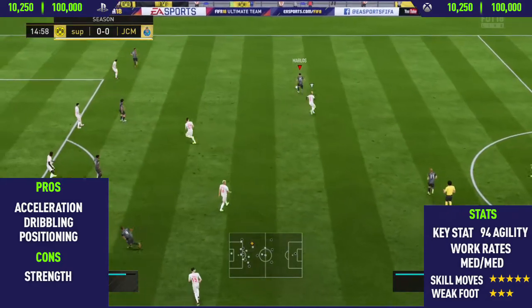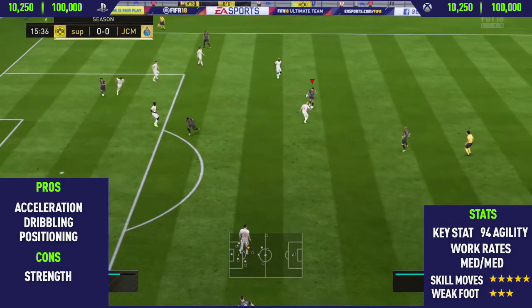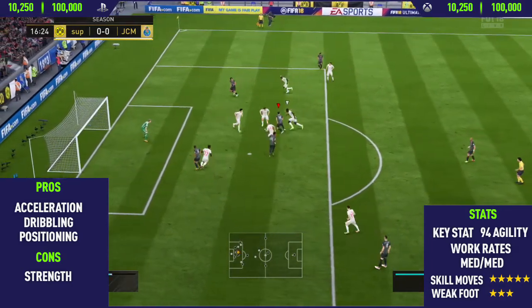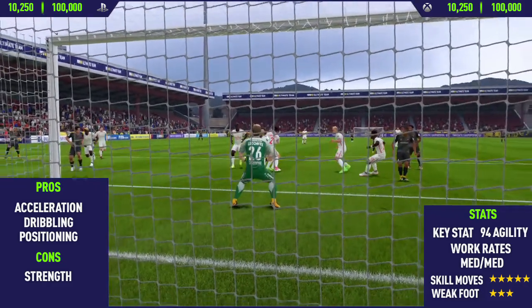Getting into his first pro: his acceleration. This guy is absolutely rapid. You'll see from a clip later on that he gets dispossessed of the ball, falls to the floor, then gets straight back up and manages to beat the defender to the ball even after getting knocked down — which is pretty crazy and just shows how good his acceleration is.